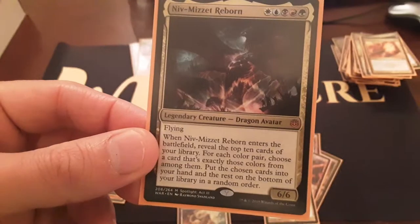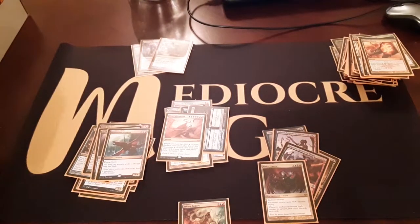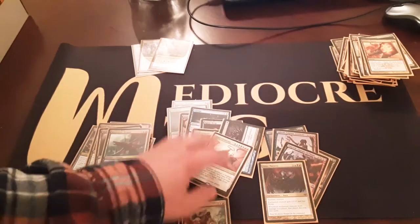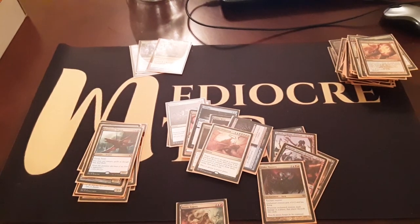We're gonna put Niv-Mizzet in there. I think this card especially going five-colors could be crazy. I don't think I'm ever gonna get to the point where I can do a true five-color pool with all this stuff - I think it's too rough. I mean, I do have some mana fixing. Maybe I'll try it sometime - maybe it'll be the next one. I have two more sealed pools after this one. I'm probably gonna call them after that. I did Grixis, it's heavy control, lots of control, I got dragons. Mediocre MTG - we did Grixis with my gold cube. Thanks for watching, goodbye!